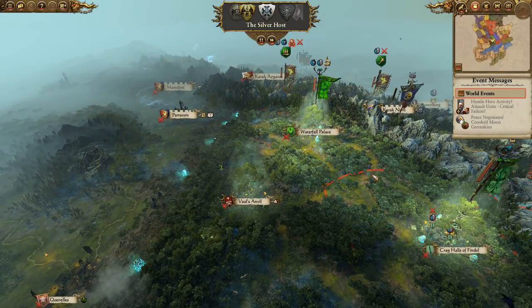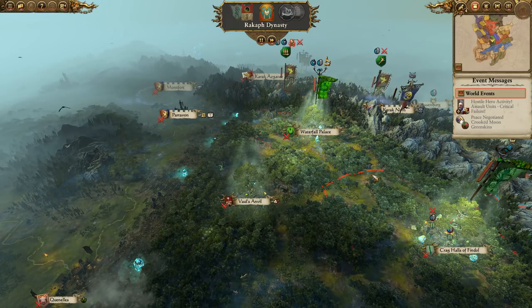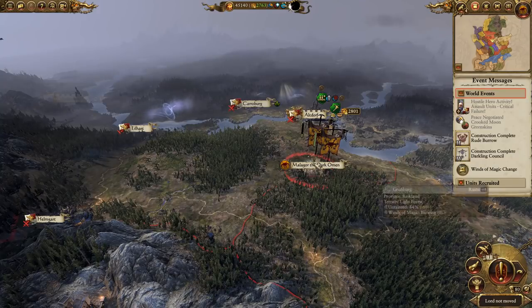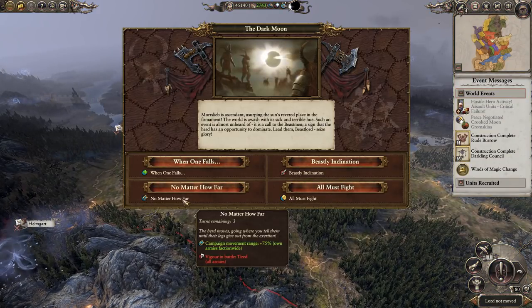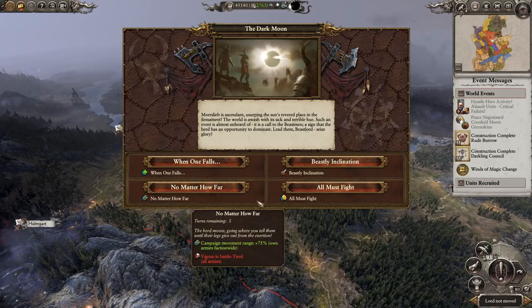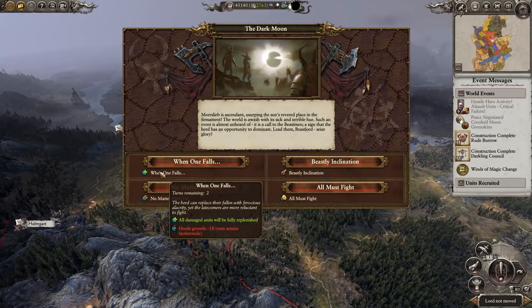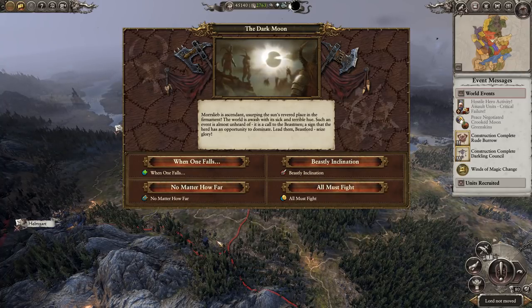Someone said the pestigors are really good frontline units. I had a look at them and indeed they are — they've got very high armour, good melee defence, they regenerate which is amazing, and I think they have resilience. They are expensive though, about three times the cost of a gore unit. We could move further but that would make us tired. I think we're going to use Campaign Movement so we can hit Helmgart and Eelheart — it's only for three turns.